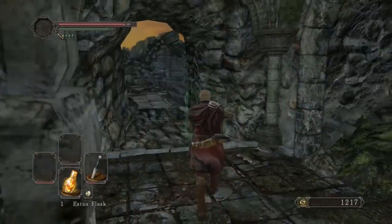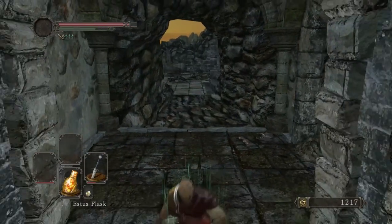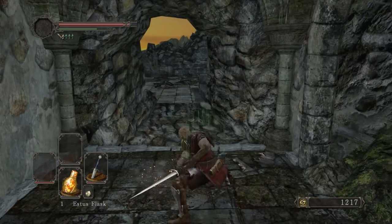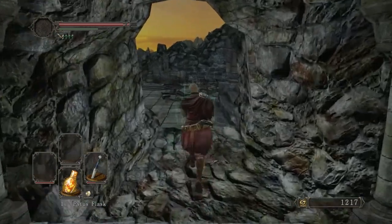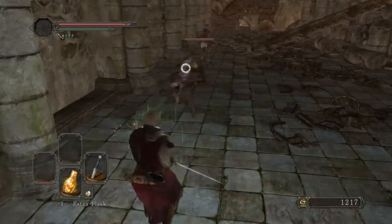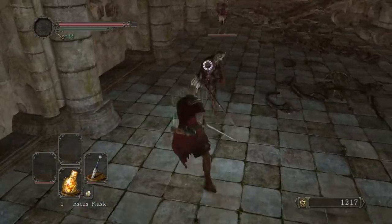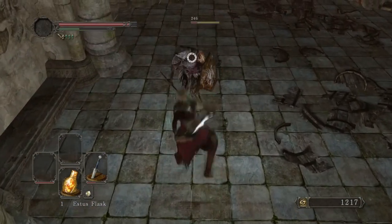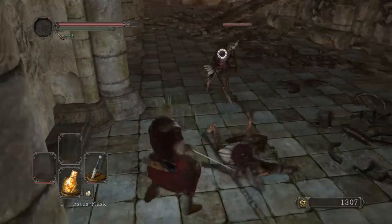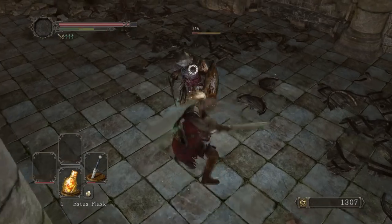I killed the turtle. All you have to do is approach the turtle, then step back, let it finish its combo, then stab it a couple of times and back off again — that's the pattern. Everyone has a pattern. He just did three attacks — on the third one you go in and kill him.